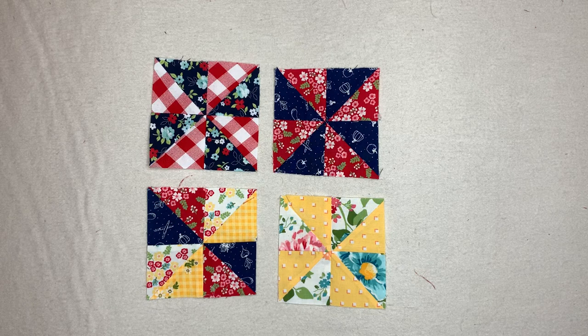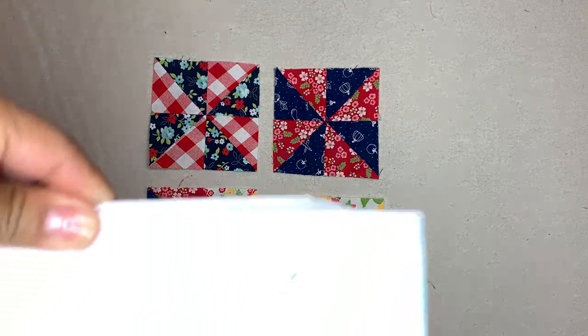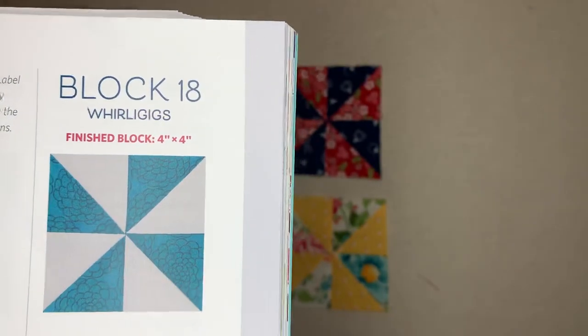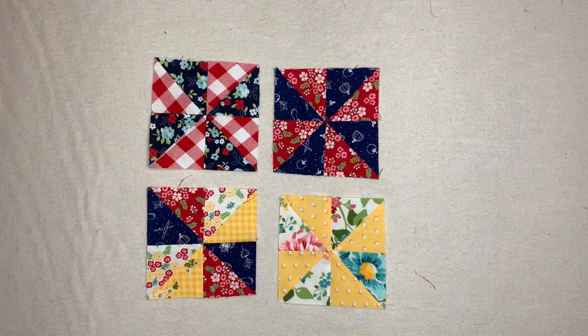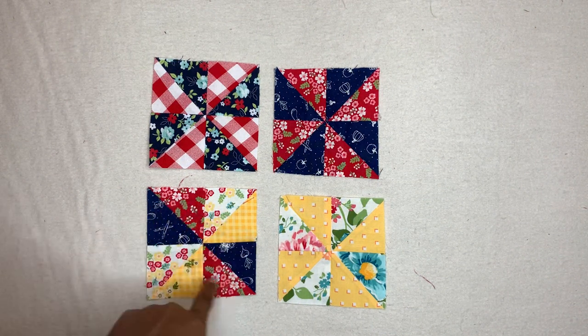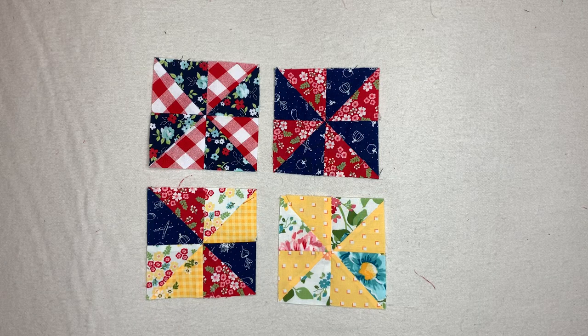You have to complete four — these are what they're calling the filler blocks in the Barn Star Sampler. This is what it looks like in the book. I did two colorways in three blocks and in my other block I used all scraps, so it's very very scrappy.